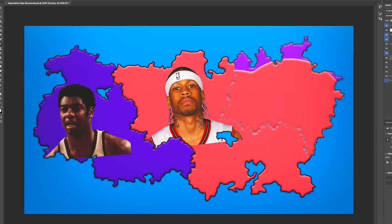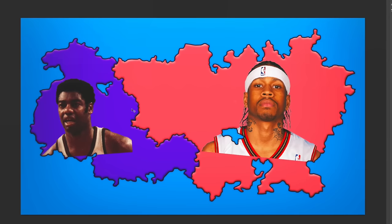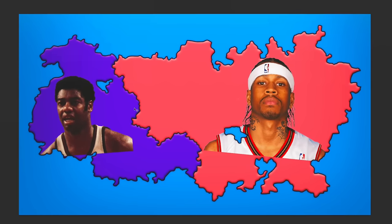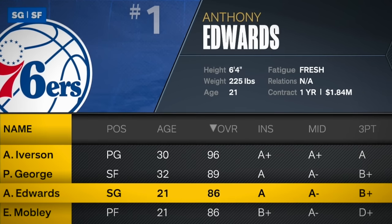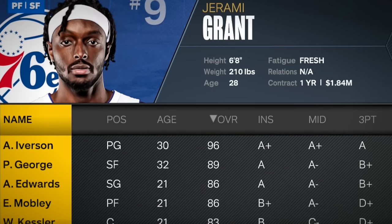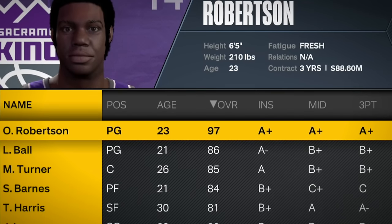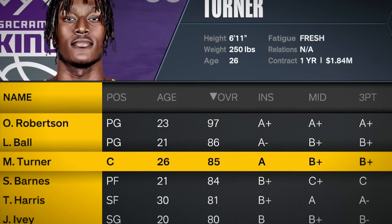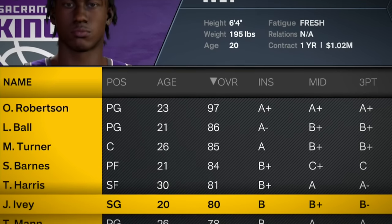We're down to our final game — Allen Iverson on the right side against Big O Oscar Robertson on the left side. I can't believe this is our matchup. Iverson is 96 overall and has accrued Paul George, Anthony Edwards, Evan Mobley, Walker Kessler, and Jerami Grant. Oscar Robertson is slightly better at 97 overall, but his supporting cast of LaMelo Ball, Miles Turner, Scotty Barnes, Tobias Harris, and Jaden Ivey is definitely a bit worse.